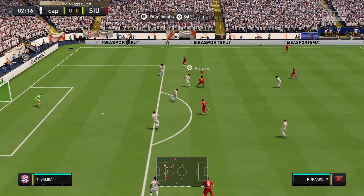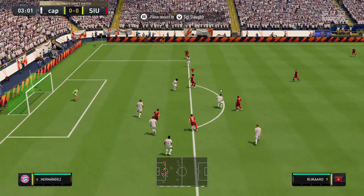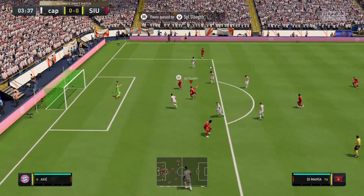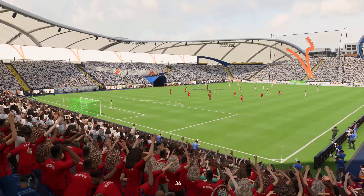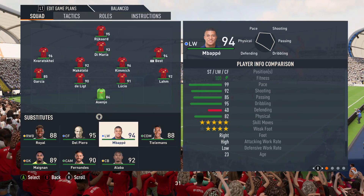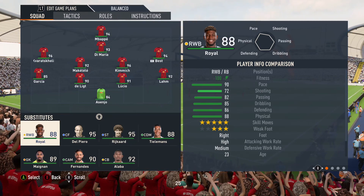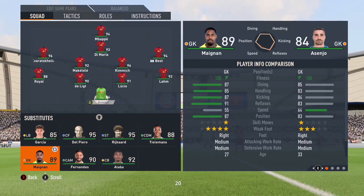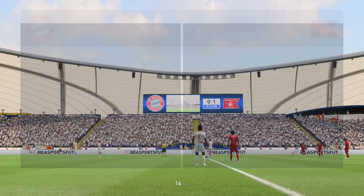Here's Rykard — Kvaratskhelia — Rykard. Oh, Di Maria! Wow, an early first goal to put us in the lead — that's absolutely brilliant. I'm thinking I'm going to want to play with Mbappe. That 99 pace and crazy dribbling just doesn't compare. I'm also going to put in Emerson Royal and Mignon in goal.